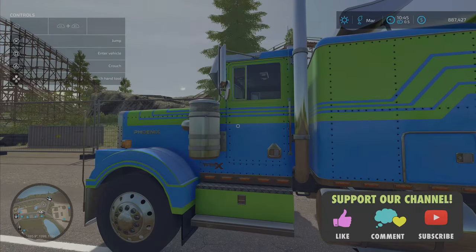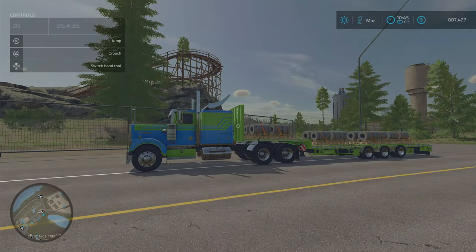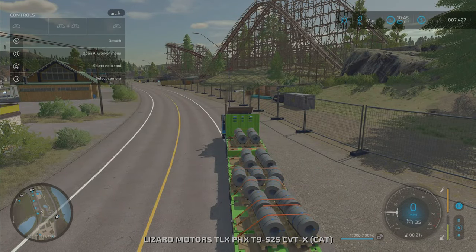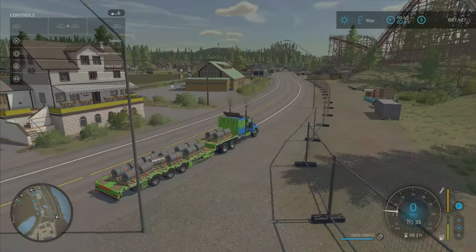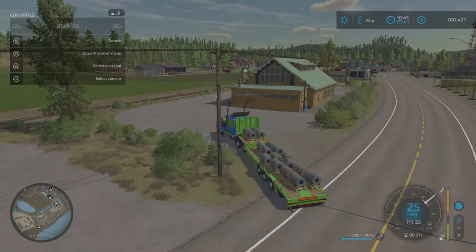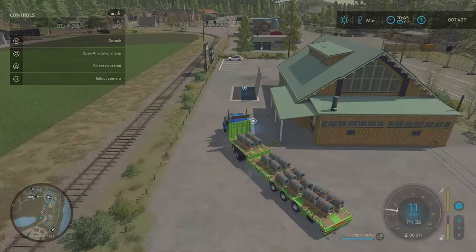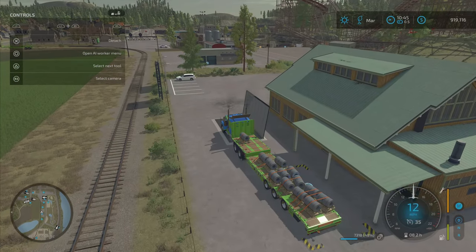Welcome back folks to another episode of Farming Simulator 2022. We got Big Jake, we're loaded with some metal. We have a lot to do and talk about in this episode. For you guys that don't know, we put in these new shops. However, the metal place we're still selling at the market. We have a lot — this month is going to be super busy with harvesting and a ton of other stuff, planting and more.